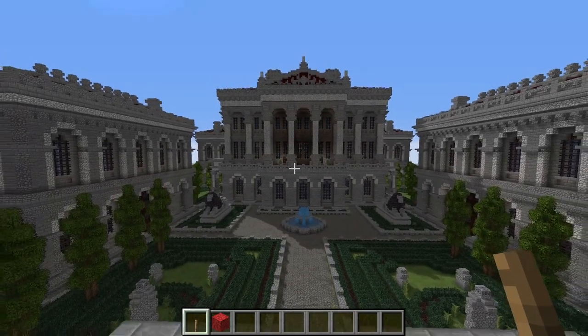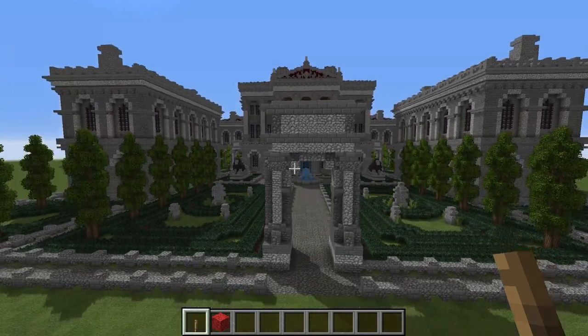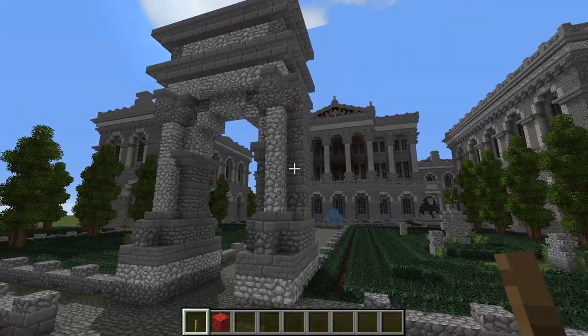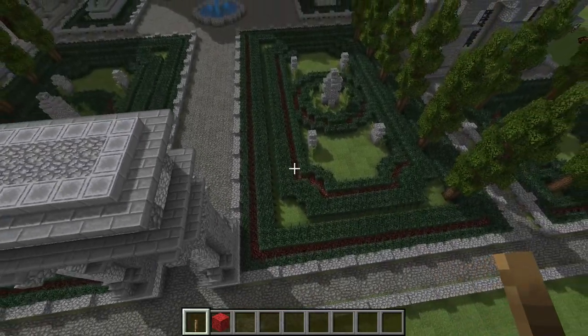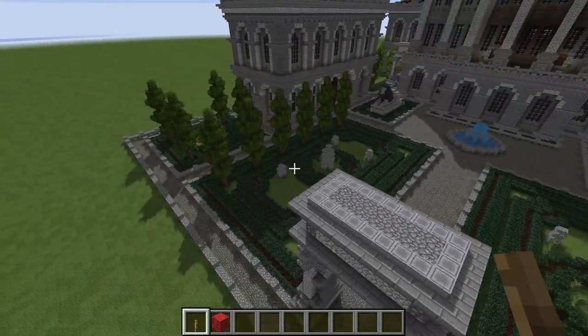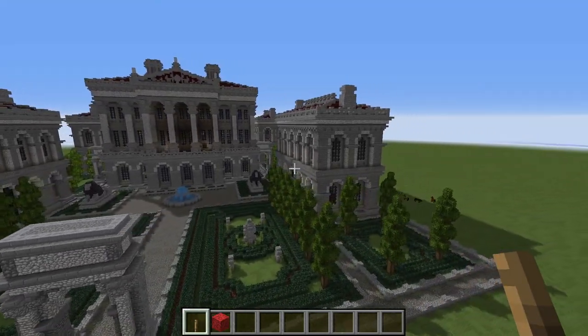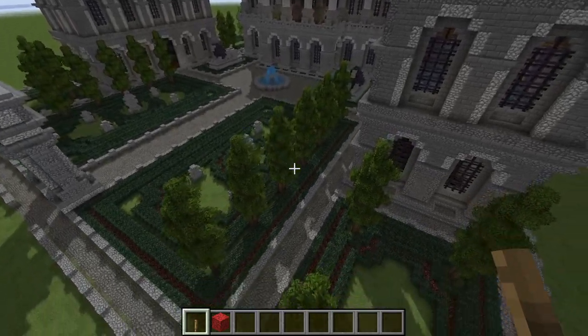The first thing we will do is take a quick tour of the exterior. You can see there is a triumphal entrance gateway down here in front of the estate. It is also surrounded by many formal gardens and trimmed trees, as well as some pavilion buildings to the side apart from the main body of the house.